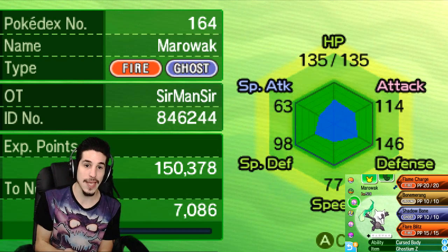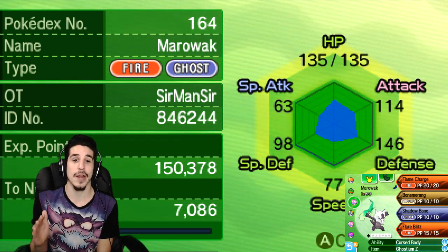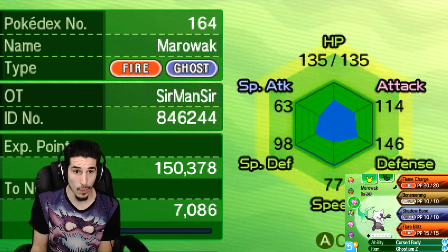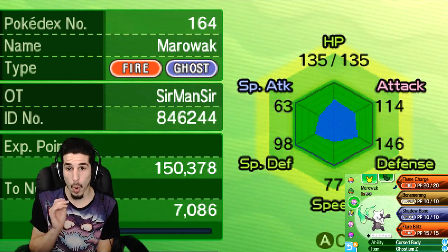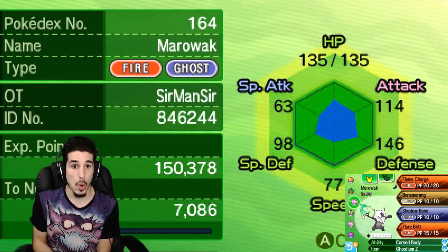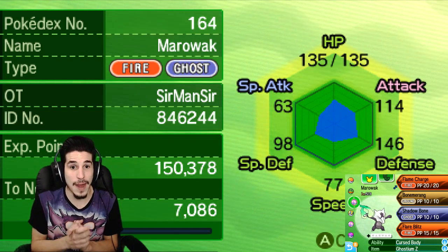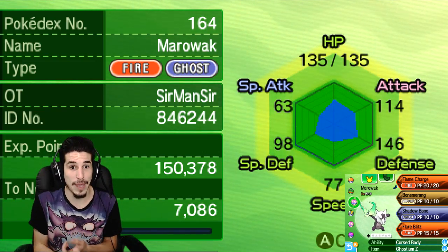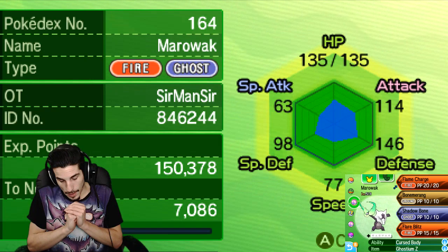Ideally, you want to get a read — he goes for an Electric attack, he switches into a Pokemon that Alolan Marowak scares out — you want some kind of read to put your opponent in a bad situation. Maybe you outspeed a slow Pokemon already and get a Flame Charge off. Basically what I'm trying to say is: put yourself in a situation where Flame Charge will be used efficiently. You can just live an attack, go for Flame Charge, get your speed boost, outspeed it and kill it. Being the Fire-typing, you now have access to Flame Charge, which boosts your speed by one stage. It's STAB — basically 75 base power with the STAB boost — and with the Thick Club boost as well, it's gonna hit a lot harder than you'd think.